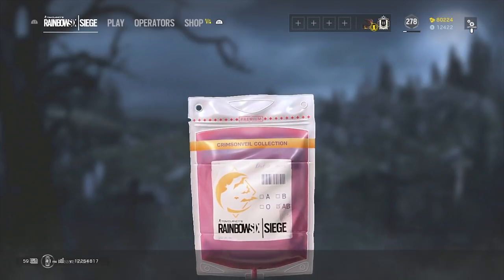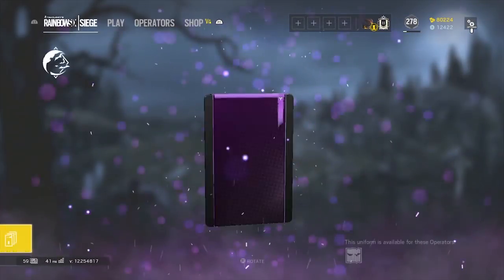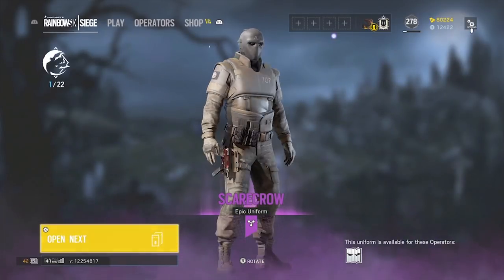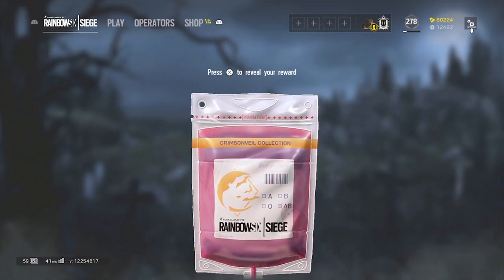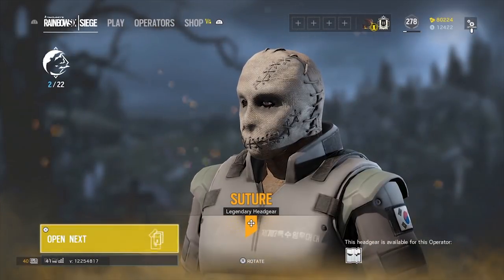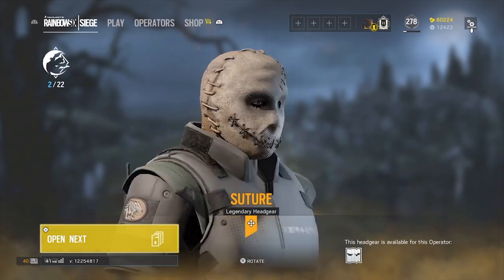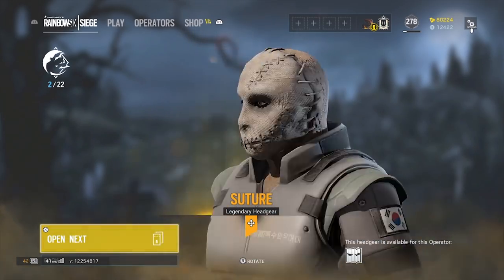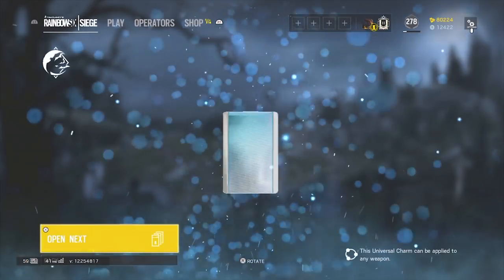Number one — I think there were 22 packs. I don't really use uniforms much, but that one's not bad looking. I mainly want to go for the chibis and the skins, but that looks dope. I'm guessing that headgear is for the uniform I just got, so that's pretty cool. The Halloween ones look dope — maybe I will start using them.